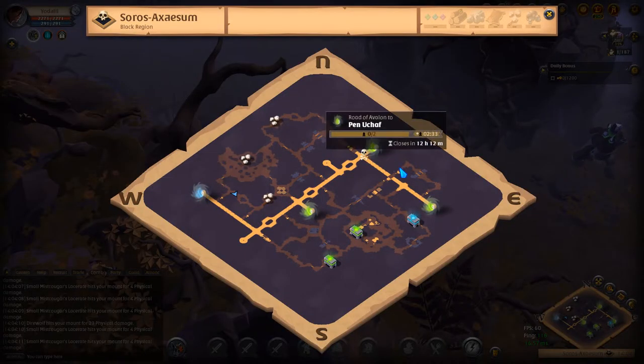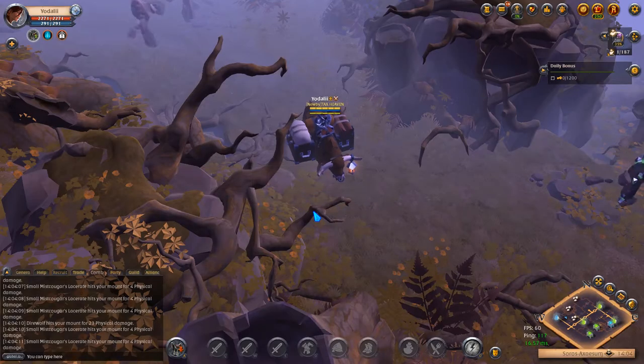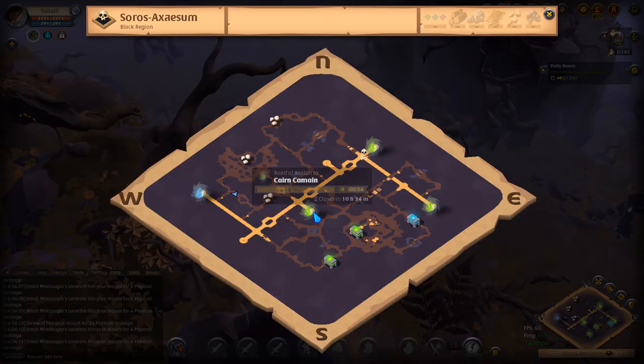Here I have mobs on my right and left. If I get pursued, I can run straight into them to get protection — the pursuers will have aggro from those mobs and get slowed if I run back through them. That gives me protection. Now we're going to see why portal awareness matters.